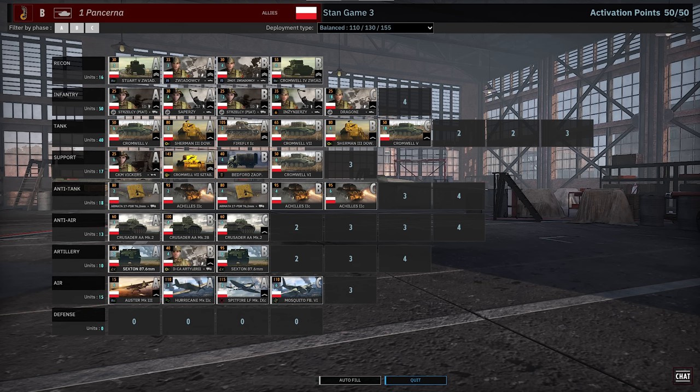Zooming in a little bit, their Recon tab is pretty solid — lots of Cromwells and things, and some okay infantry that help buff up your infantry tab a bit. Your infantry are basically just terrible. Your Sapperzy are fine, your Inzianirzy — they're your good unit. Everything else is very mediocre. He's not even using all the slots, surprisingly — only 50 units for a Balanced deck, which is, in my opinion, insane.